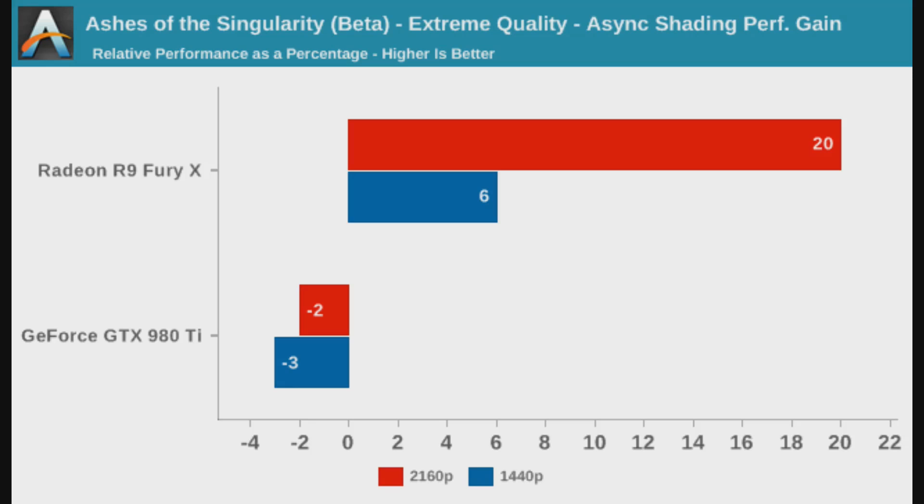That's the difference between having asynchronous compute on and off. As AnandTech mentioned, normally at 4K you would expect a graphics card to be fully loaded anyway. But that's clearly not true in the case of the Fury X — there is still performance on the table. 20% higher performance left on the table at 4K resolution, simply by turning on asynchronous compute. It really does make you wonder just how badly bottlenecked that card is under DX11.